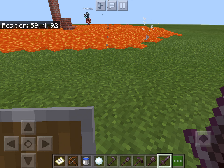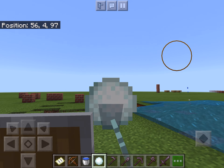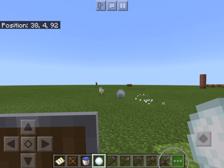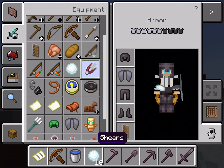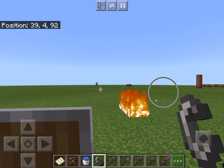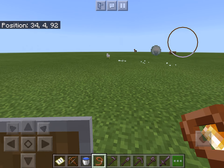Snowballs push mobs and players farther back but don't do damage. Shears break leaves. Flint and steel lights fire.